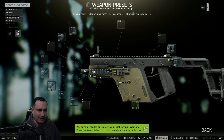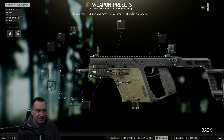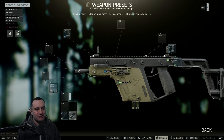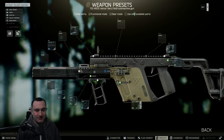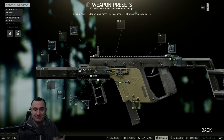I'm going to build this for you so you can see the couple of hang-ups. First, put on the six-inch barrel. You've got to take all three side rails off before it'll let you put the MK5 on there. Then from there you just put on the suppressor, put on the skeleton grip.